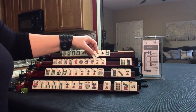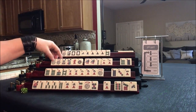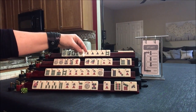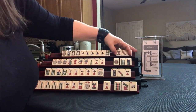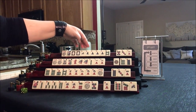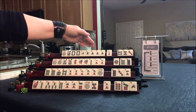We have 1, 2, 1, 2 with flowers — concealed consecutive run. Or like numbers with 1s. Let's give up the 1. We've got 2, 3, 5. Let's pass those 3 and keep the 2.